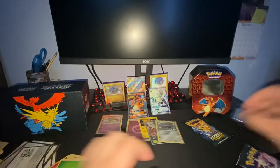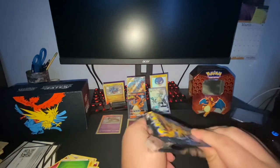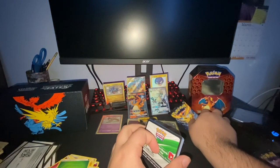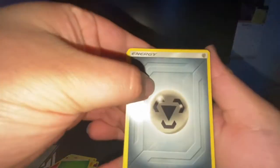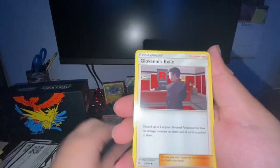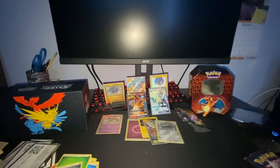Last pack magic — rub the little Charizard's belly over here for good luck. Metal Energy, Misty's, Chansey, Giovanni, Staryu, Ekans, Caterpie, Paras, Charmander, Pikachu, and Misty's Water Command. The last few packs, the luck kind of faded out.